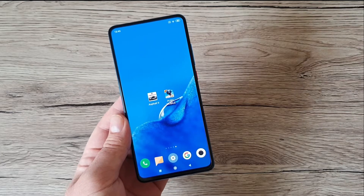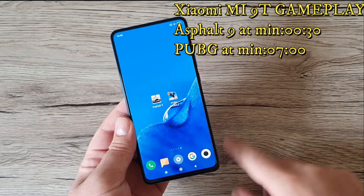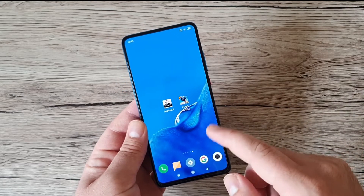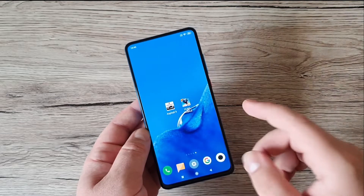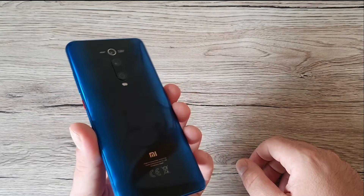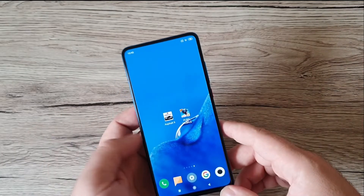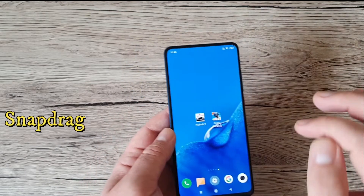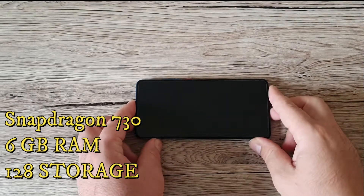Hello and welcome back to the channel. Today we're gonna play two games on this new release device, the Xiaomi Mi 9T. We're gonna play Asphalt 9 and PUBG — two games with nice graphics. We'll also see if this phone gets hot during play or gets any lag or freeze. This phone comes with the Snapdragon 730, which should be one of the best in the mid-range zone.